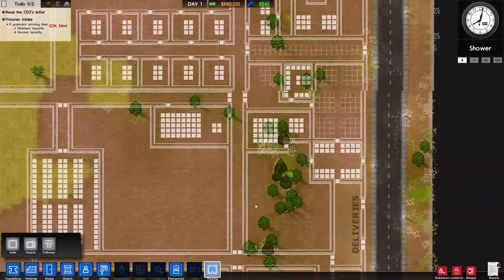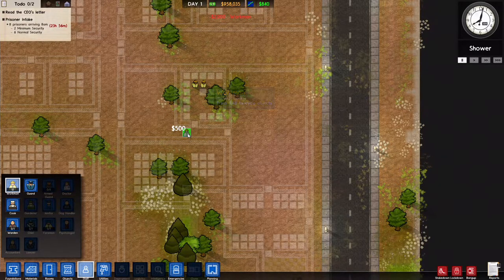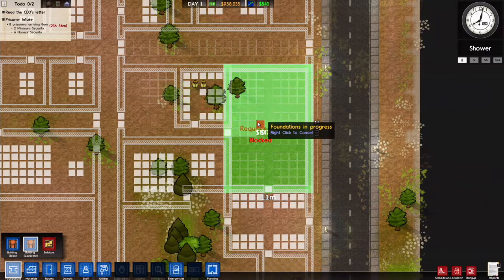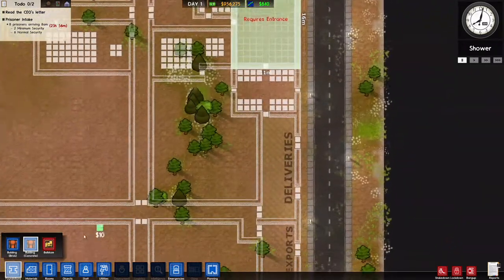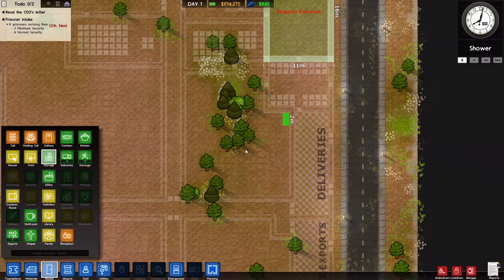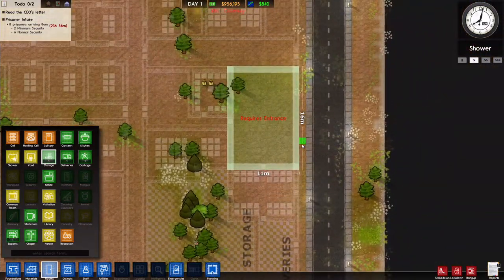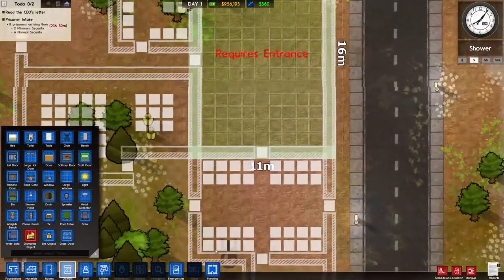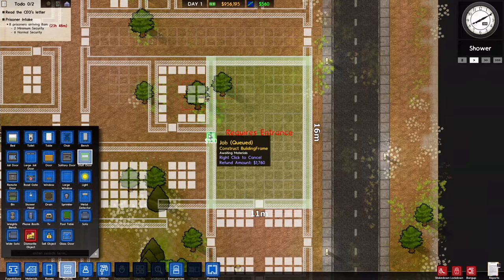The very first thing I want to do is get the offices set up. We are going to hire another four staff. I also want to set up a storage room right here — this will allow workers to grab stuff as they need it and prevent deliveries from overflowing.